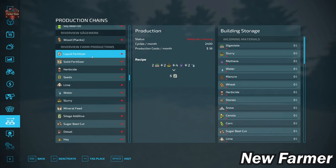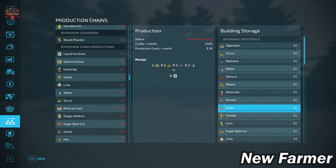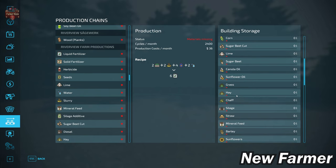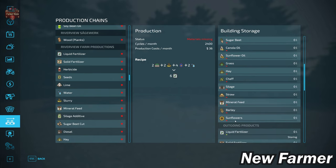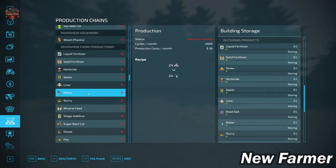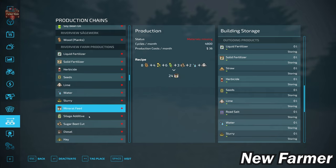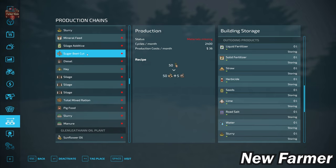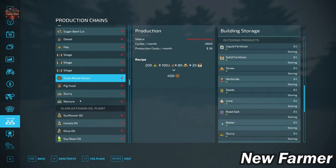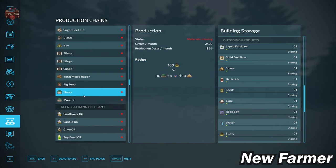Farm productions takes in digestate, slurry, methane, water, manure, wheat, herbicide, stone, snow, canola, corn, chaff, lime, sugar beet, canola oil, sunflower oil, grass, hay, chaff, silage, straw, mineral feed, barley, and sunflowers, and outputs liquid fertilizer, solid fertilizer, herbicide, seed, lime, water, slurry, mineral feed, silage additive, chaff, diesel, hay, silage with hay, silage with grass, silage with chaff, TMR, pig food, slurry, and manure.